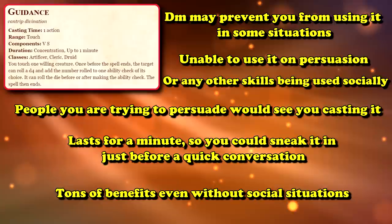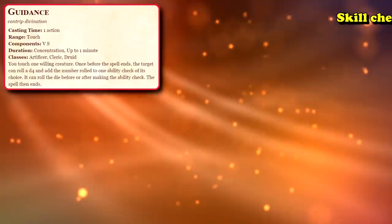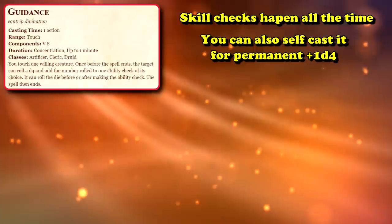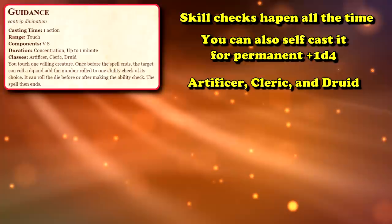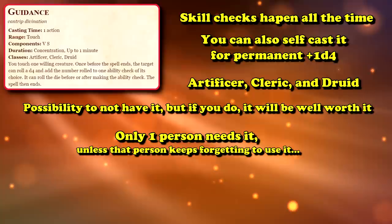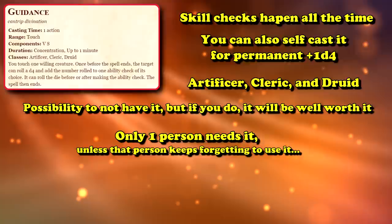Mechanically speaking, there's still lots of advantages to Guidance in so many other kinds of non-social situations. Performing skill checks happens all the time. It also allows the person to cast it on themselves, so you basically have an unlimited additional d4 roll to everything outside of combat. There are only three classes that can use it — Artificers, Clerics, and Druids — so there is the chance that no one in your party will be able to take Guidance. But if you do have someone of those three classes, there's a good chance they're taking this cantrip, as it's really one of those things where only one person needs to have it.